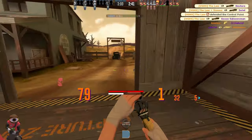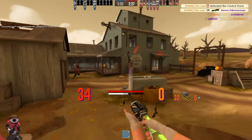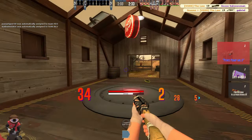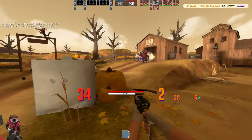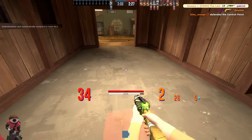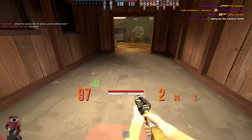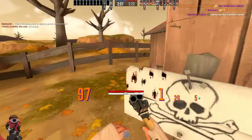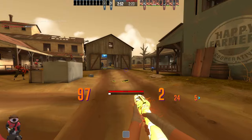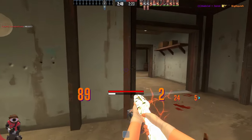I was doing the Blanc thing but with the shortstop. I'm terrible with the shortstop, and I'm slightly better with the Soda Popper, so I thought it would be fun to try it with the Soda Popper. I was doing it a little before this and it was fucking crazy strong. And I was like, dude, the world needs to know about the true strength of the Penis Scout.